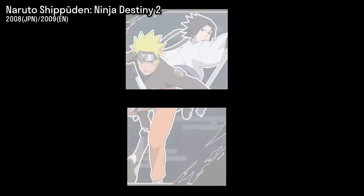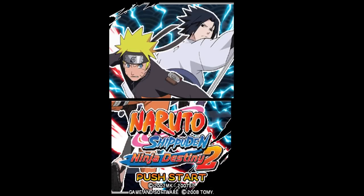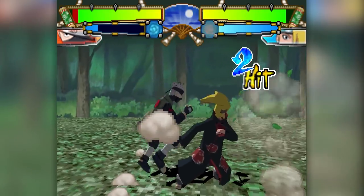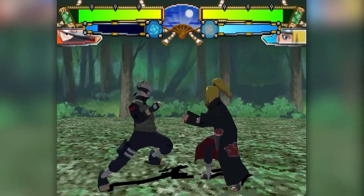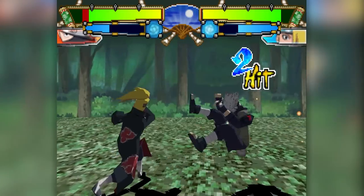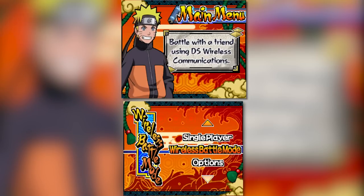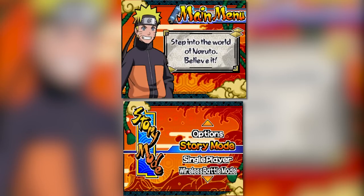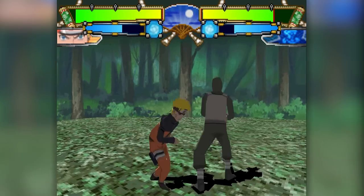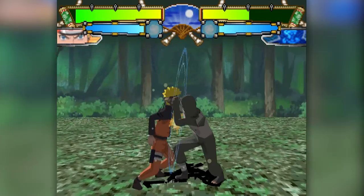Naruto Shippuden Ninja Destiny 2 was released in 2008 in Japan and 2009 in the West. Visually, this game looks pretty much identical in-game — there are still the weird upscaling issues I mentioned, but they didn't shake it up too much in the fights. The menus and overall presentation are a lot more visually appealing, though, with a restructured HUD that makes the game feel more premium and modern.